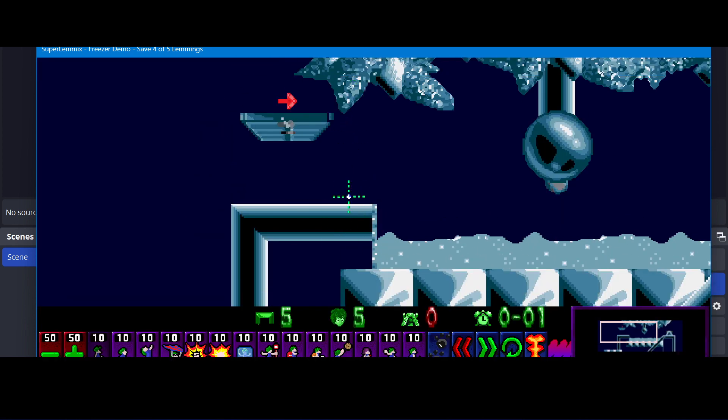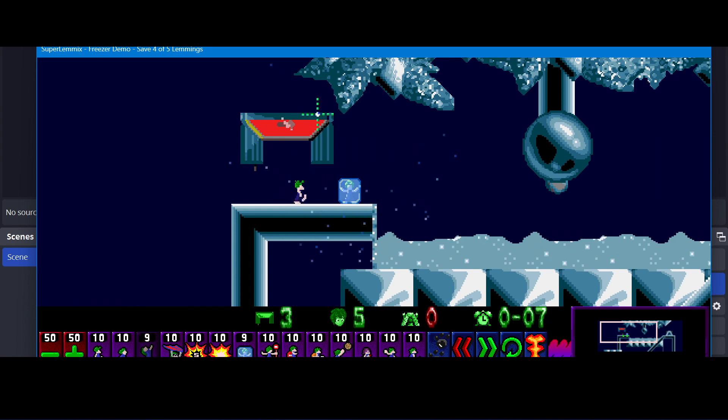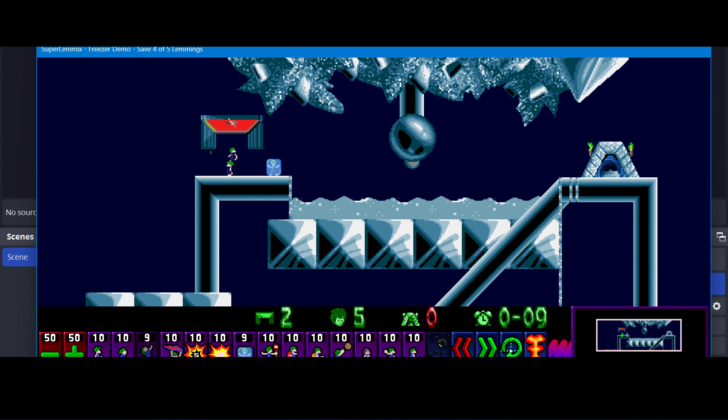So they can still be used to block, but climbers can't get over. So let's go back to what I was going to do — I'm going to complete this level and use freezers for as many different things as I can.